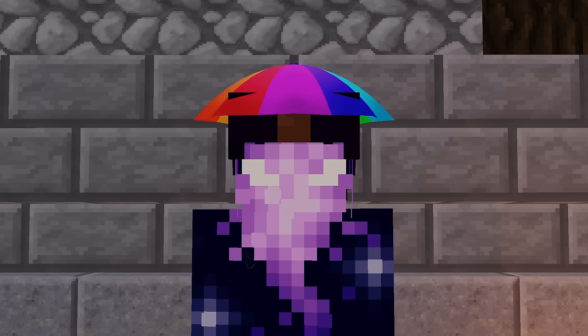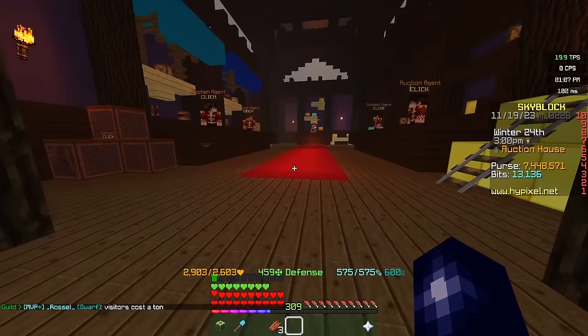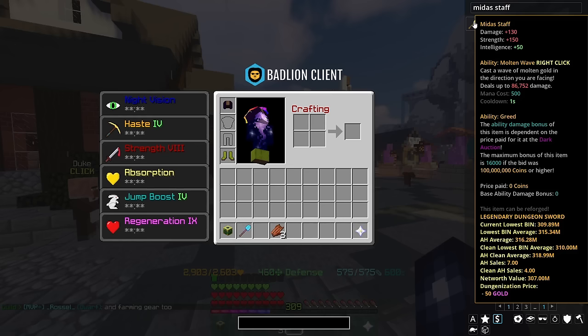Realistically I think the best next thing to go for after those is a Midas Staff. The Midas Staff gives you plus 130 damage, plus 150 strength, and plus 50 intelligence. Its right click ability, Molten Wave, casts a wave of molten gold in the direction you're facing, dealing up to 86k damage, with a mana cost of 500 and a cooldown of 1 second. The ability damage bonus depends on the price paid for it at the Dark Auction — the maximum bonus is 16,000 if the bid was 100 million coins or higher.